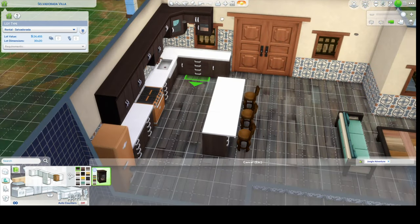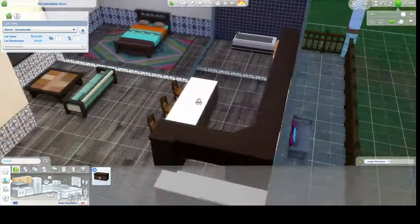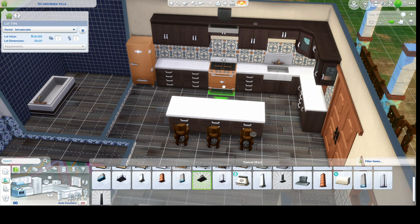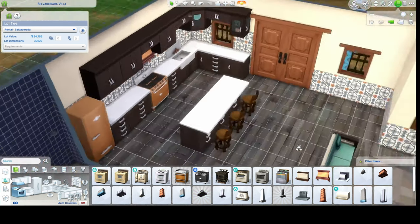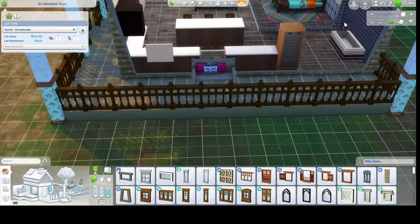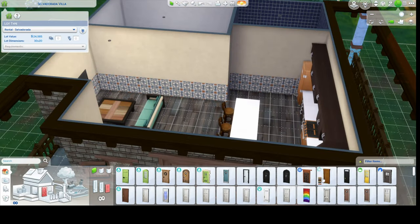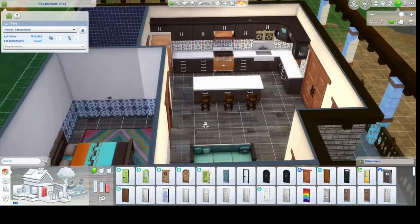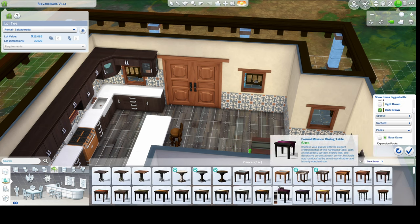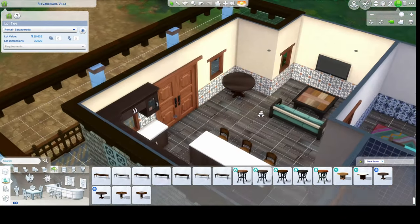I went around and added upper cabinets, swapped the end panel around, then centered the windows. I added a vent for the stove — I found one that matches perfectly since the pack didn't come with one. I love putting windows by the sink, it's just my thing at this point. I added a little window that's not really a window but I think it looks all right.